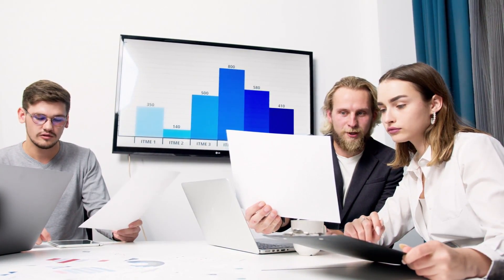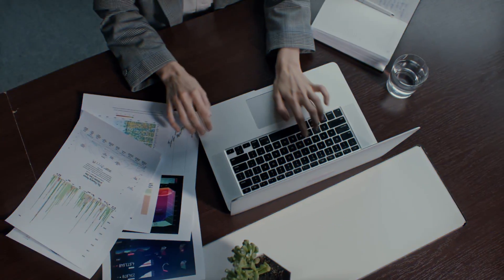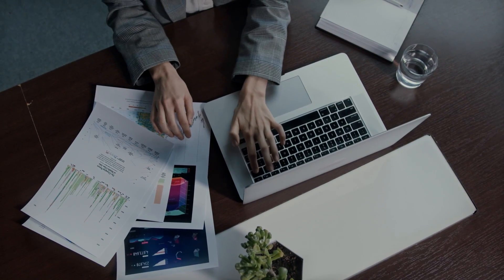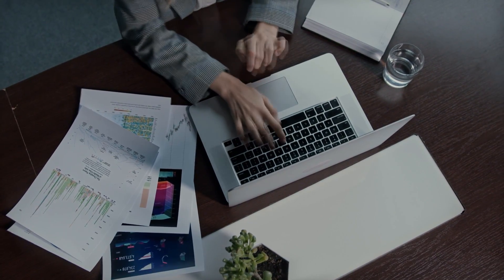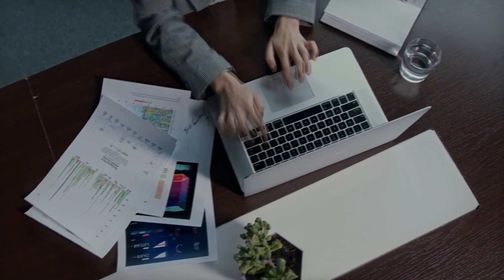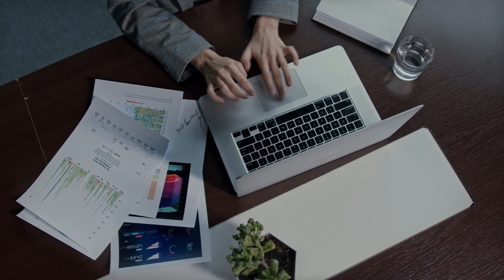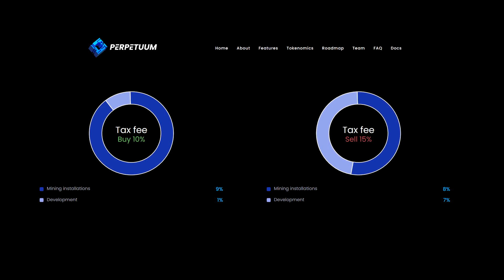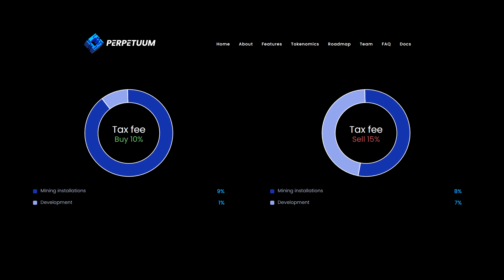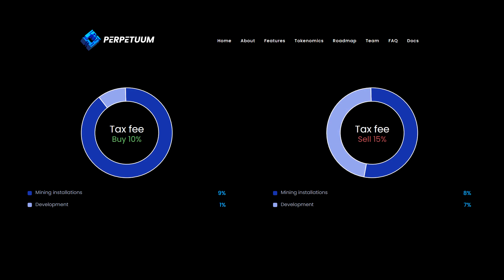The liquidity and burn system works the same way. Liquidity is captured every time it's injected through the mining system. The team uses the best buy system using the mining system to buy and keep buying. By constantly adding liquidity, your investment will grow.